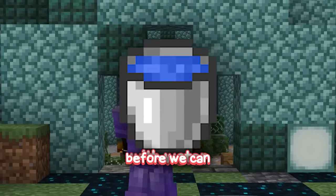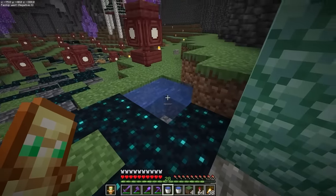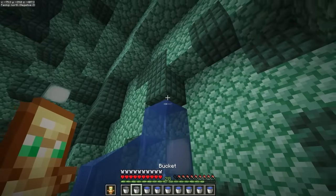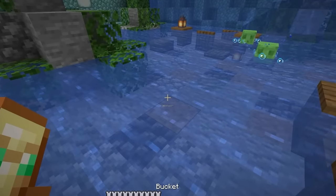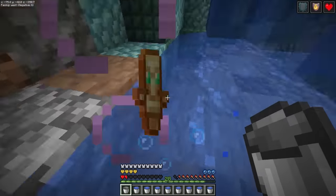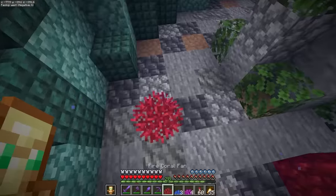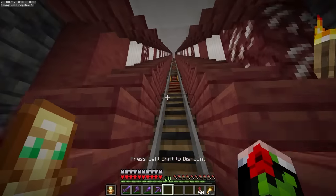The coral dies when it's not inside water, so we're going to have to fill the inside of this aquarium with water before decorating it with coral. I'm going to start from the bottom - wait, I'm an idiot. If I just place all the water at the top it'll flow down across the whole dome. Instead I wasted all my time placing it at the bottom. I completely forgot that drowning is a thing. But now the aquarium is filled, we can finally place down all of our coral.